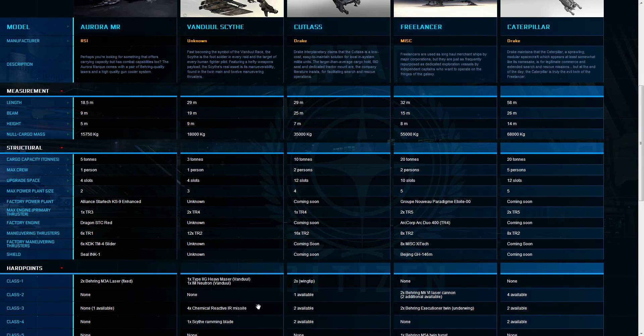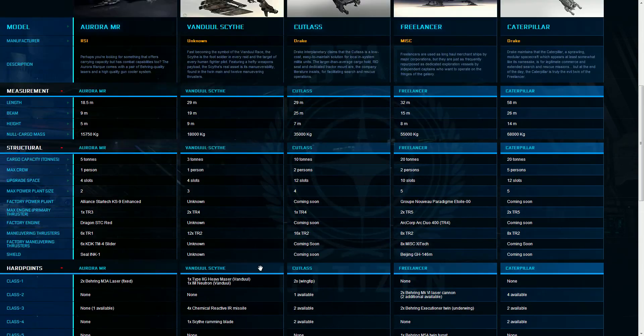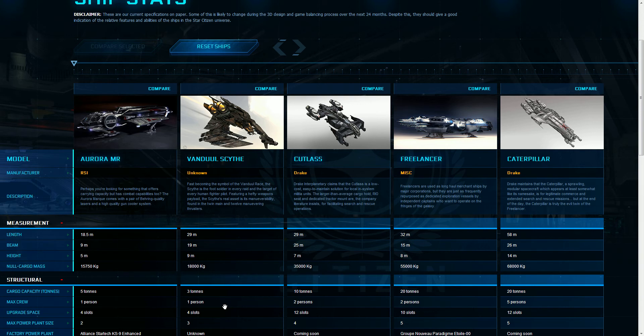I'm not sure exactly what kind of damage it would do, but I think it's going to be fairly substantial, especially if it punctures through and there's a vacuum of space. It's got chemical reactive IR missiles and a couple of Class 1 Bandool weapons. From the intro videos, the Bandool seemed like quite the pirating vessel. According to its description, it's a foot soldier in every raid and the target of every human fighter pilot — so it's obviously somewhat dangerous. And if they're doing constant raids, they're obviously trying to get some loot.